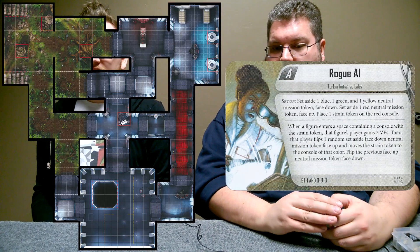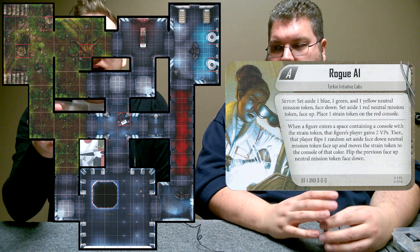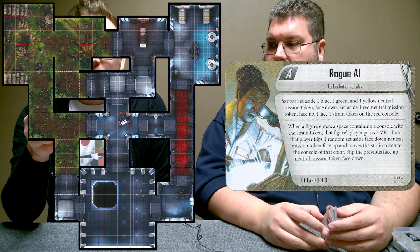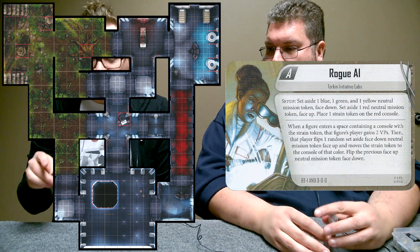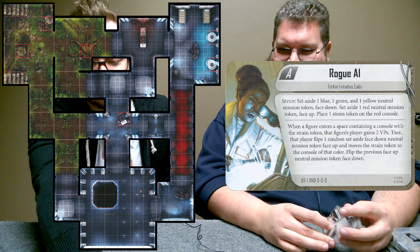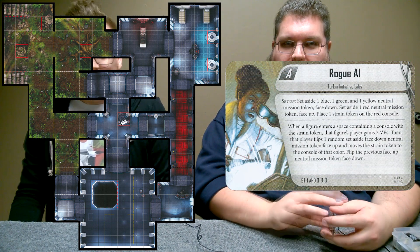This is going to be interesting. We are playing on the BT-000, the Tarkin Initiative Labs or something — Rogue AI Scenario A. It's just whack-a-mole, I guess. You just got to stand on colors, and then the color you need to stand on changes. Imperial Assault, away!